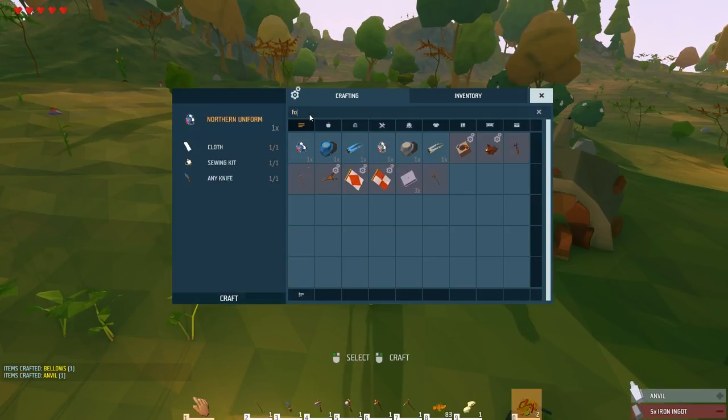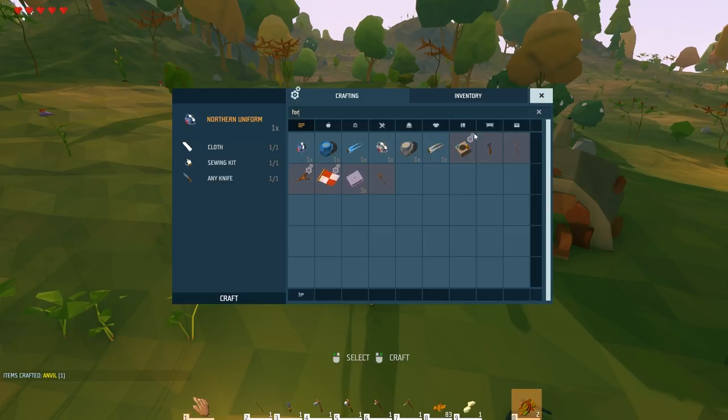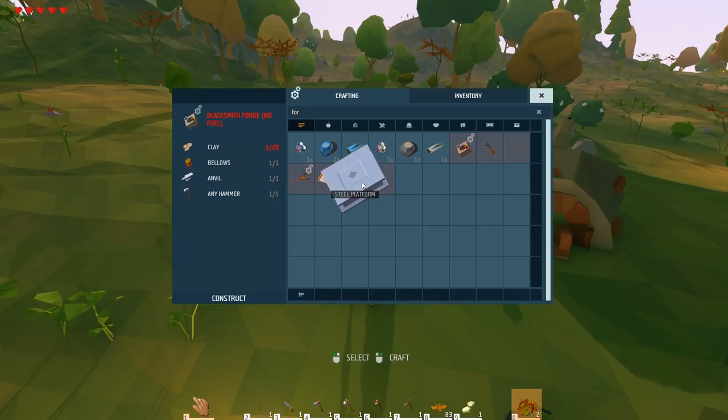Oh look at all this stuff that we've got that we just didn't know about! Southern uniform hat - it's awesome. Somebody also pointed out that these cog icons here mean that the item gets placed in the world to work, I guess. Like a steel platform - that should be placed in the world, I would have thought.